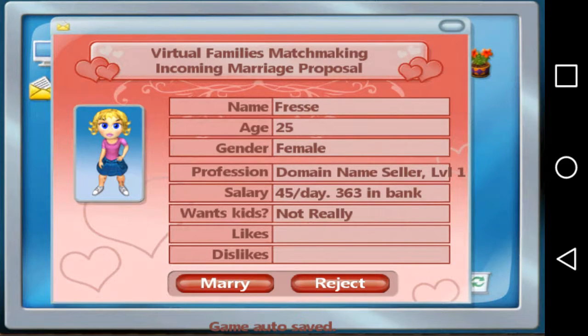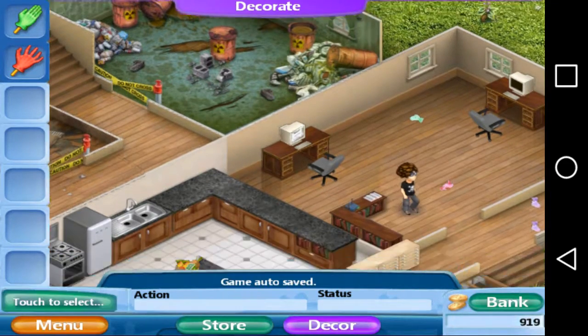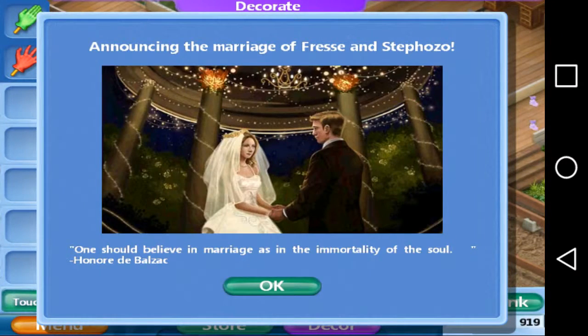Her name is Frissa, age 25, ginger, salary level one — 40 a day, 363 in bank. She doesn't really want kids. I'm gonna do the marriage anyway since he's by himself. Oh look, he's gonna meet his bride — announcing the marriage!